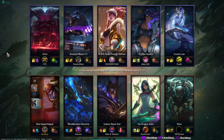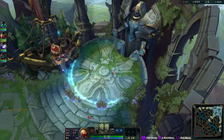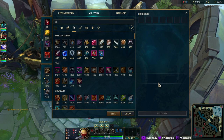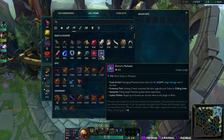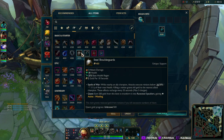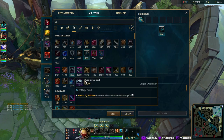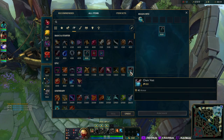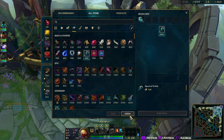It might be a while before we actually load in, so maybe it wasn't the best idea for me to start talking now. But the new item shop is out — look at this, very very nice, right? One issue I have though is that to sell something, like if I were to buy this, I can't sell it by clicking on it directly — I have to click over here to sell it. Unless I'm really dumb, I don't know.